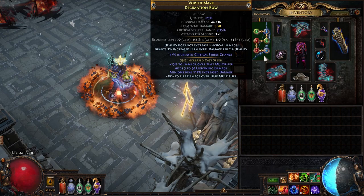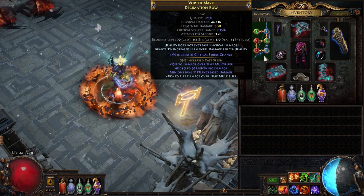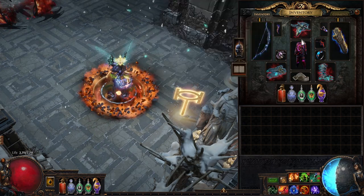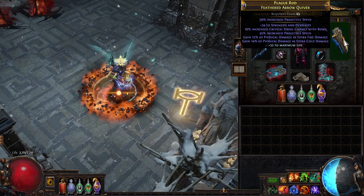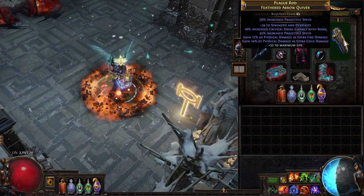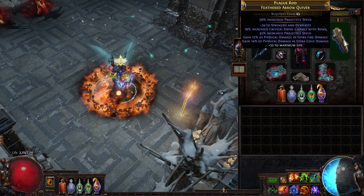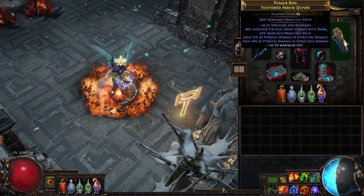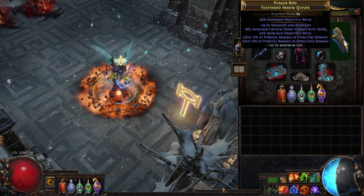Quick note: this base is 170 dex. If you're insane enough to make this build, I'd get a lower dex rec bow which would allow for some other min-maxing to happen on our gear. The quiver is also crazy synergistic and a big reason why I wanted to bring back the bow caster — it helps solve our attribute needs, gives us a ton of extra elemental damage to convert, and a mass amount of projectile speed. Whatever that projectile speed breakpoint is, we'll want a quiver like this.